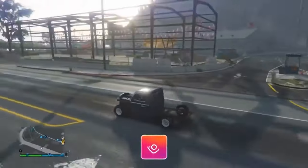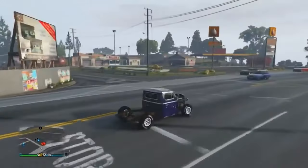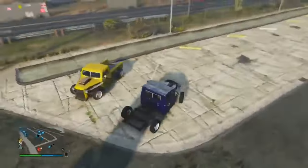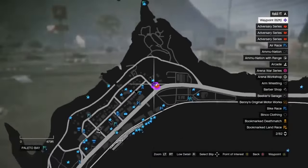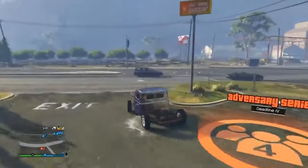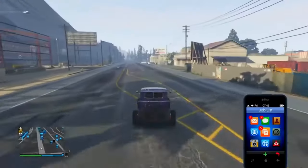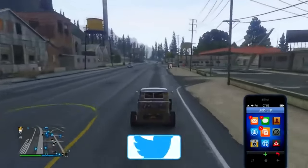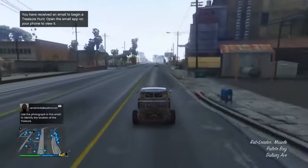Now I'm showing how to get the rare Rat Loader. It won't look exactly like my modded one, but it will be pre-customized. These can spawn in yellow or green. The spawn location is next to a gas station all the way up in Palito Bay. In-game time should be between 6 AM and 9 AM. Drive around the area fairly slowly up toward the spawn location next to that gas station.